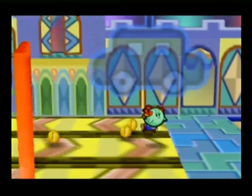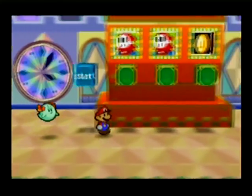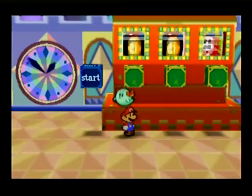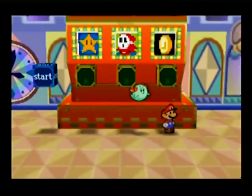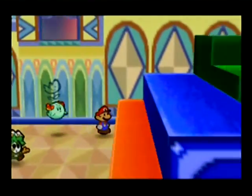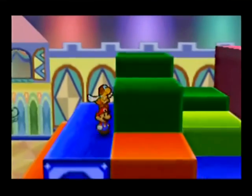We got a mystery note. That we're actually not going to need, but it's cool to get. That little thing there is a slot machine basically. If you get it right, you can get some good stuff like items. But if you do it wrong, you get Shy Guys — as many as you get wrong. So just run away.